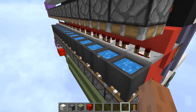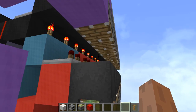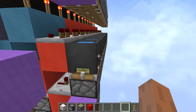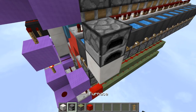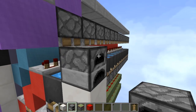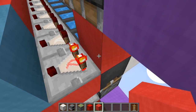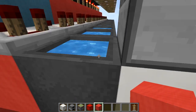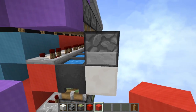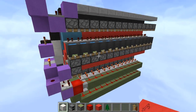He uses cauldrons in here, but those are totally replaceable because one of the goals is to make this as cheap as possible. To replace the cauldrons you would need furnaces with items inside, and once you have a solid block in front of this, the comparator will activate. So you can basically replace all of the cauldrons with solid blocks. The reason he didn't do that is because he also has an iron farm in there.